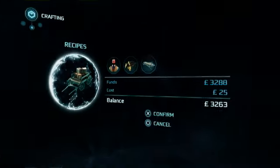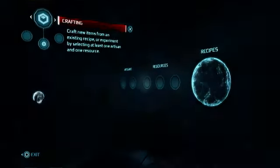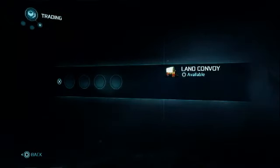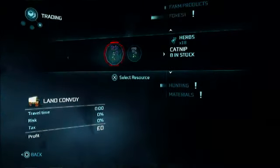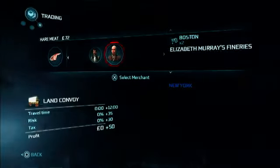Let's say I'm going to buy a convoy upgrade right here. And if you have items you want to sell, you buy them and you go over to trading. It's the third option and you're going to click X. You're going to put whatever you want to sell — let's say I'm going to sell some meat right here.